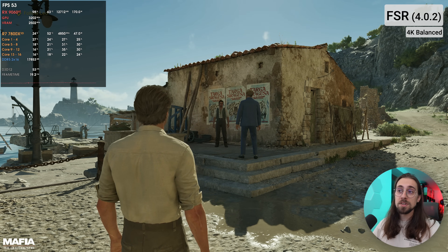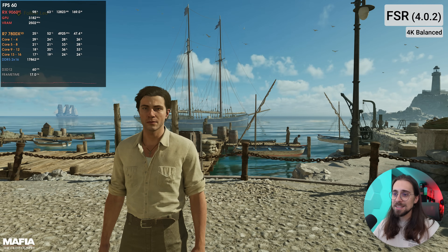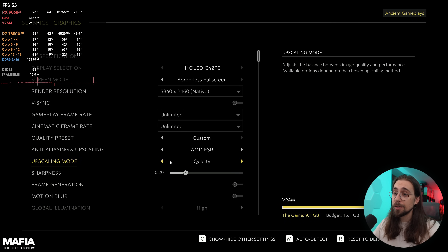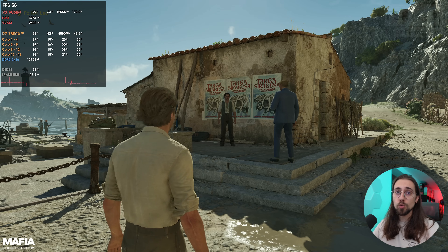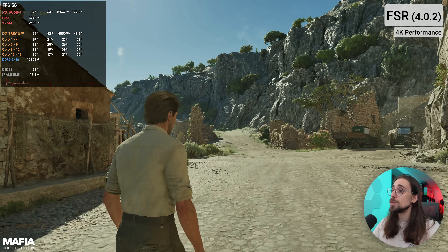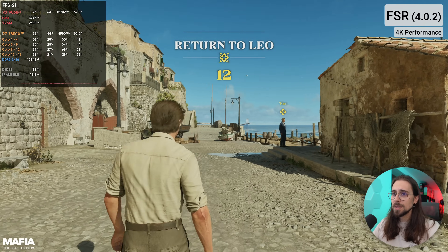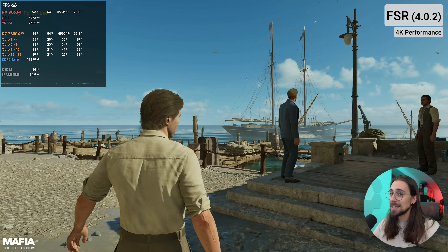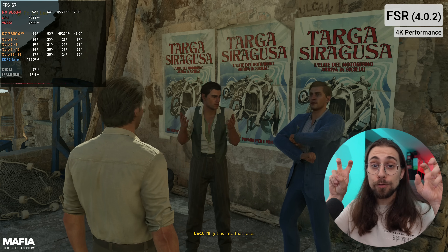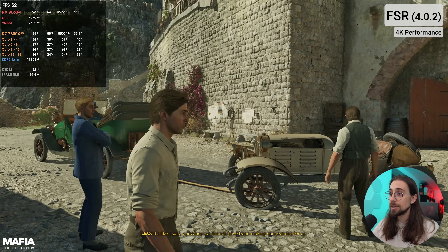Looking at quality mode versus balanced, the main difference is in motion — motion looks better in quality mode, but balanced looks sharp enough without many motion artifacts and stability is great. Going to performance mode we hit around 58-60 FPS — still perfectly playable on a 42-inch monitor. There's a bit of ghosting in movement, barely visible, but it's definitely there. It's not 4K but very close, making the 9060 XT actually playable at 4K, something not really possible without FSR.